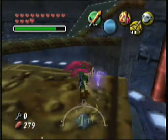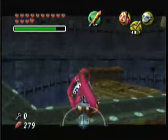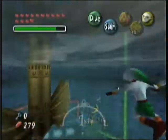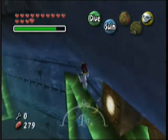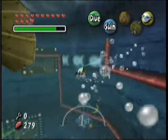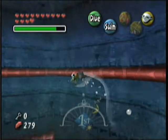Another weird thing about this dungeon is it has very few doors — it only has one small key and naturally one boss key. The rest of the rooms are transitions in this main room, which is very intimidating the first time you see it. But it's actually simpler to navigate — I found it simpler to navigate the first time through than I found Snowhead.